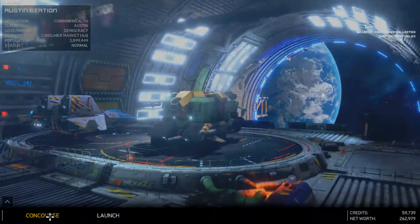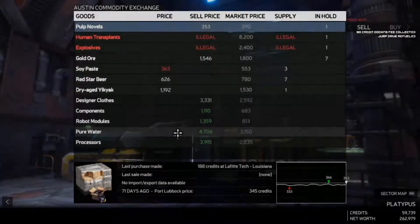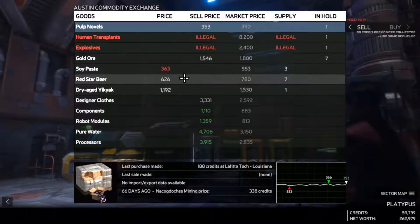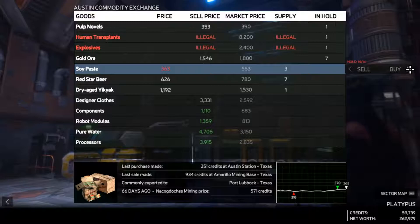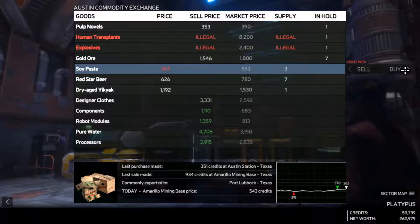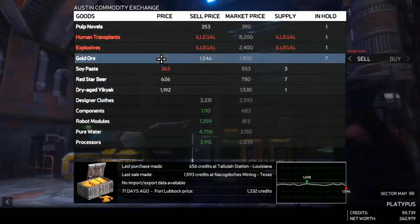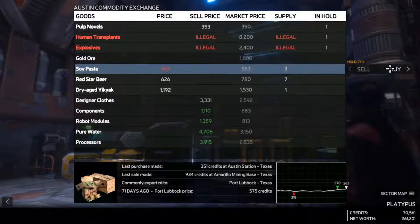Okay, concourse. Yeah, everything is illegal unfortunately — Cypaste though is good. How many units did they need though — it better not be four. I'm gonna buy three. Oh, we don't have space, so we have to sell something. Okay, well gold ore would be good — let's take the profit on that and then let's buy these.